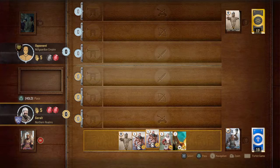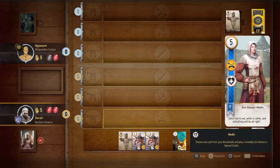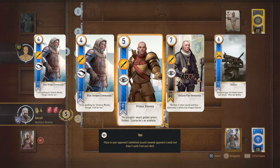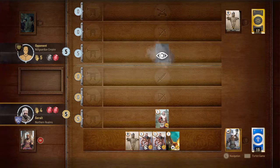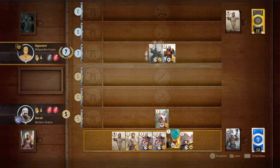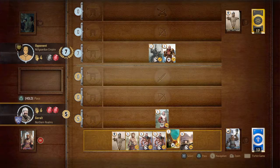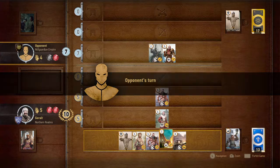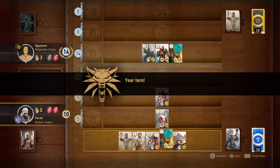What we can do now — he cannot afford to pass anymore. We can play this and draw one card. Let's play Prince Stennis. Yes — oh, that's a weak card. Oh no, I played the wrong one. I should have taken this other card from our card pile. Anyway, that's fine — let us play this card and see how he reacts.